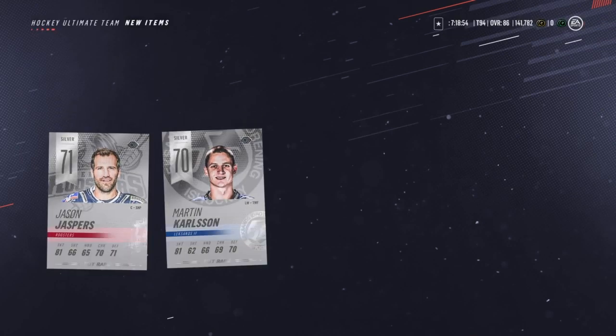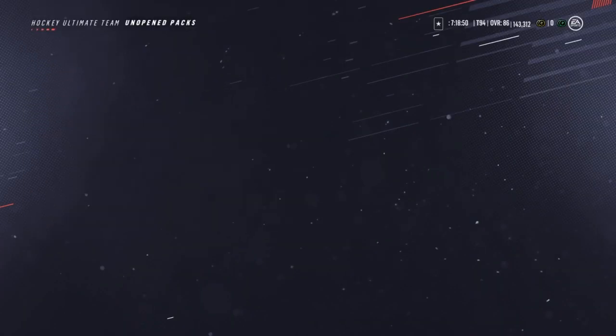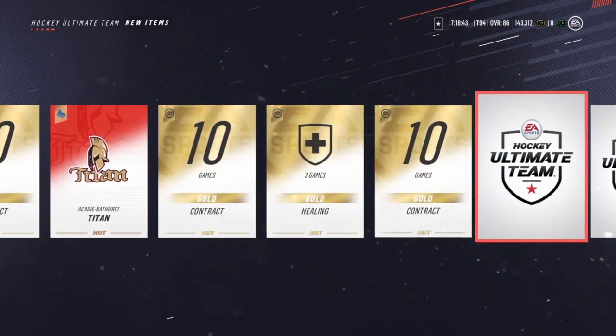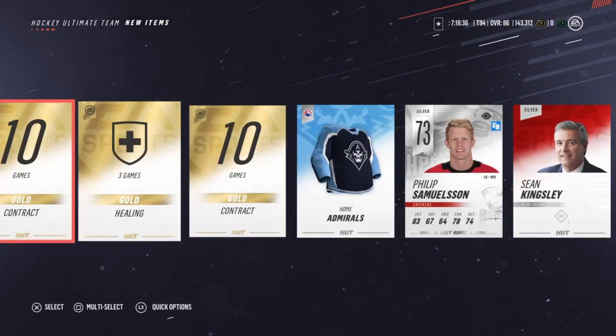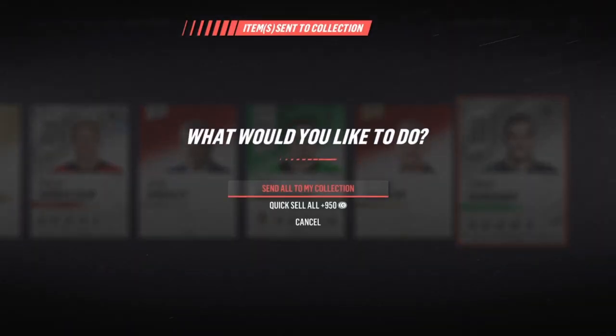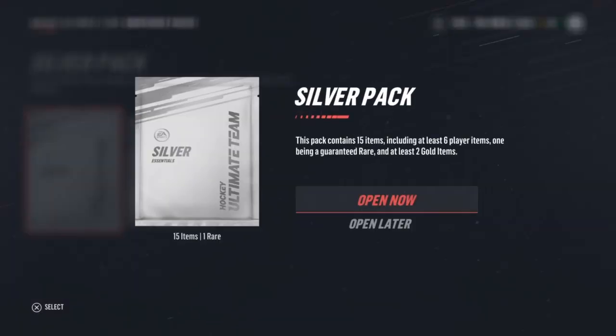Just like that, that's 2k - you're not guaranteed a lot, especially with these silver packs. You're guaranteed something decent. There it is - Thomas Harkibus. There's your something decent with the coaches and whatnot. You'll definitely get at least 2k for this pack though. Send that to the collection, quick sell there - I get almost a thousand quick sell. Yeah, definitely worth it, definitely around 2k.